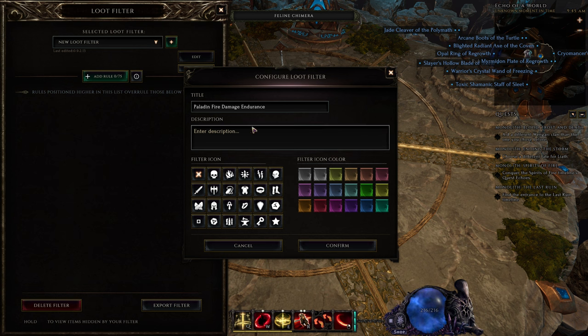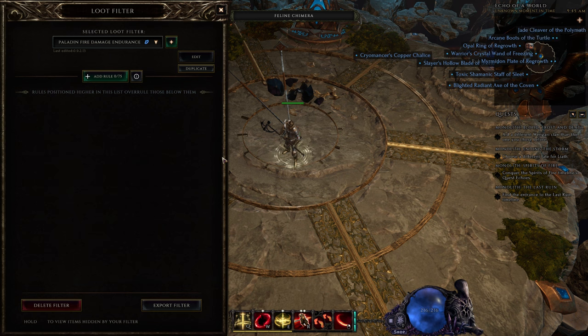You can name it whatever you want. Here you put a name, then you can choose an icon and a color for the filter.